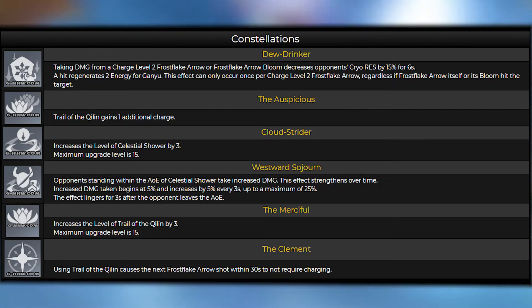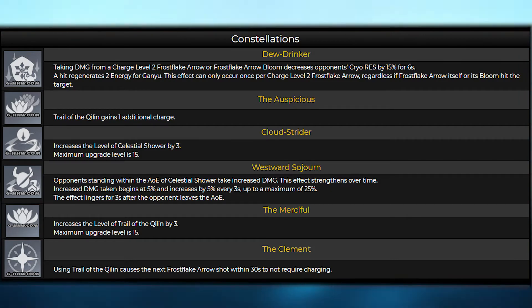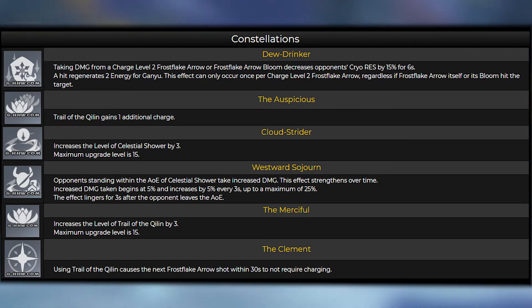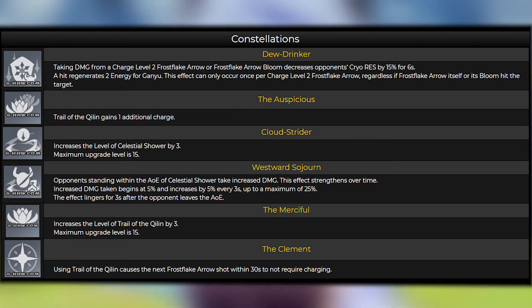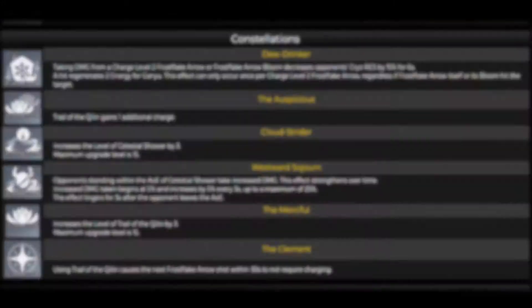This effect lingers for 3 seconds after the opponent leaves the AoE. Constellation 5 — The Merciful: Increases the level of Trail of the Chilin by 3. Maximum upgrade level is 15. Constellation 6 — The Clement: Using Trail of the Chilin causes the next Frost Lake Arrow shot within 30 seconds to not require charging.